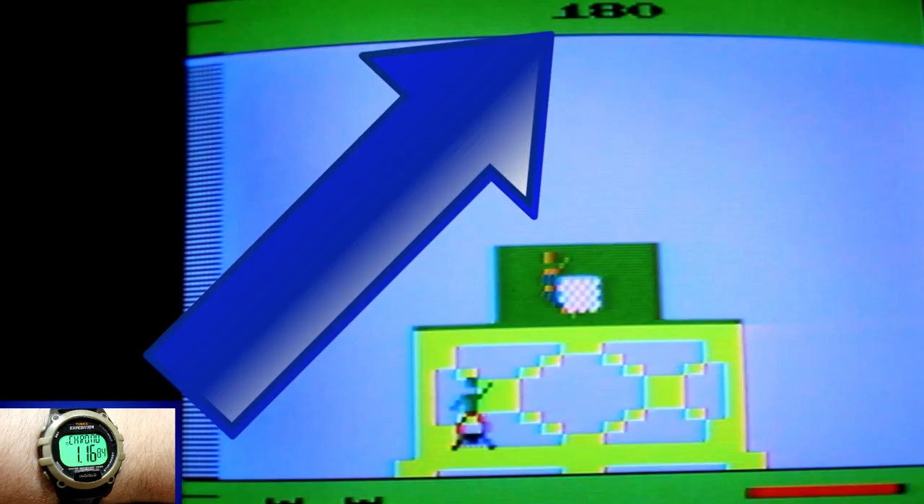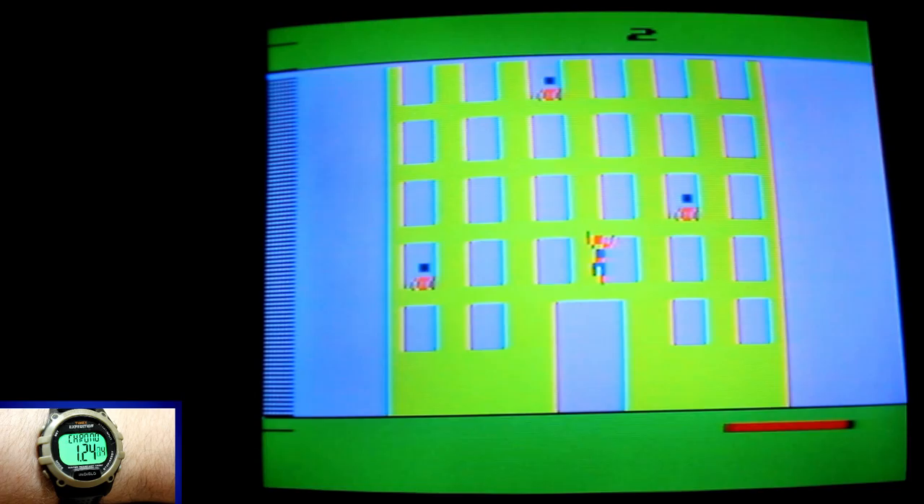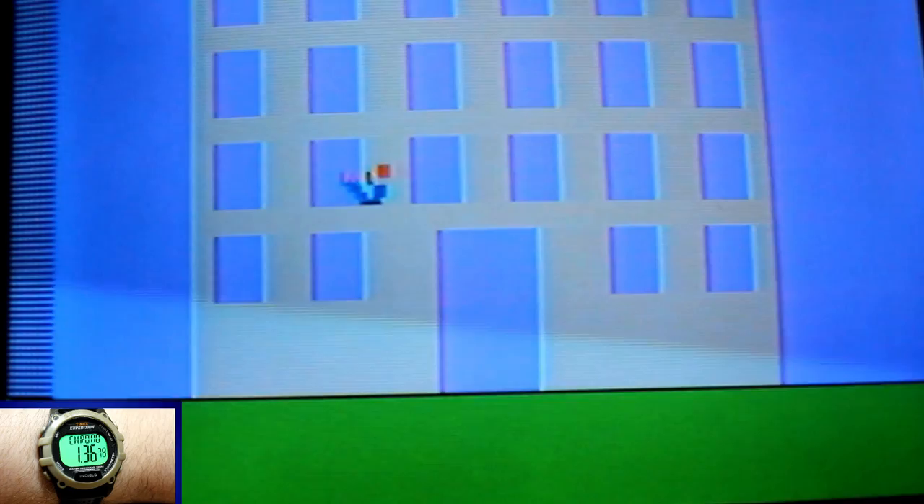Like many 2600 games, this title tries to emulate an arcade feel as you go on till you die and get as many points as you can, but you can change things up a bit with the six different game types. Odd numbers are for single players while even are the two player variants. The challenge obviously becomes greater the higher in difficulty you go, but the constant remains: if the spider hits the concrete enough times, your day is done.